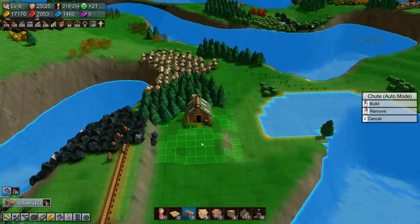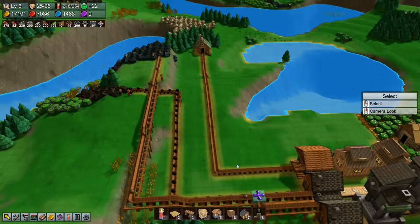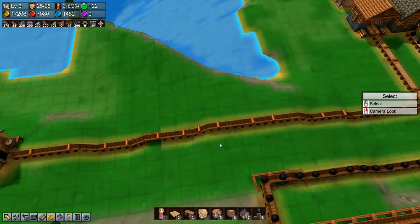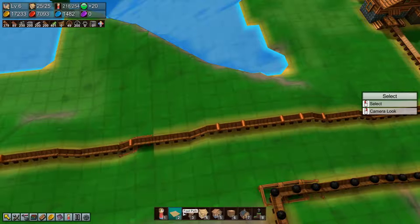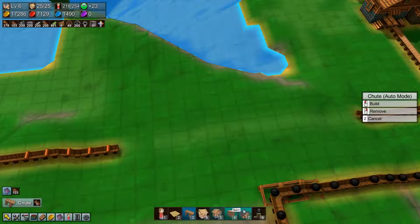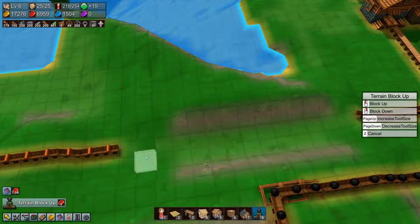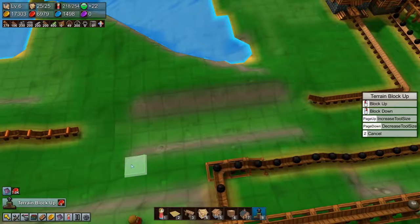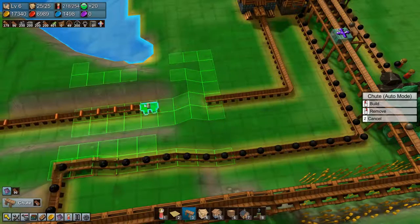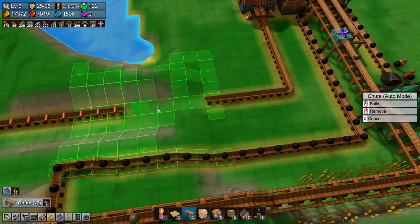We can build a chute and have it come out like this — there goes the wood. That is not pretty, so let's delete that again and lower a bit here to make a little ravine. Then we can come out here — let's lower a little bit more. There we go.